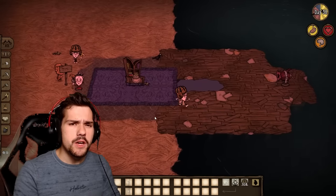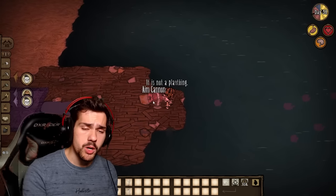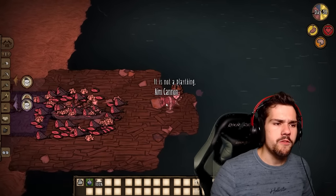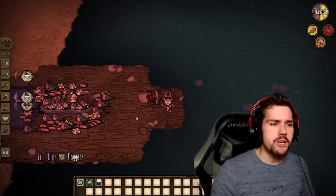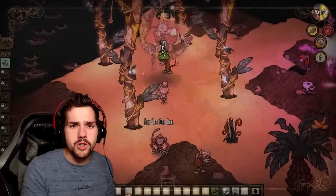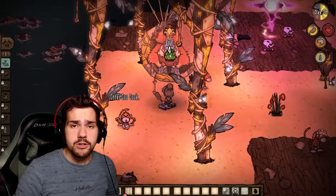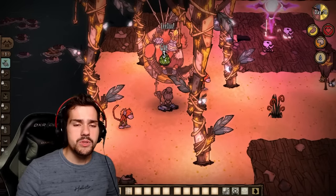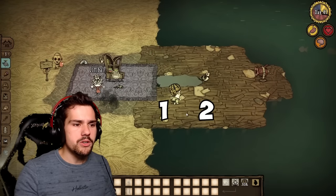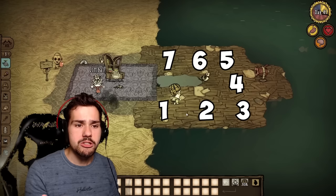Let's get started with one of the probably most powerful meat farms Wickerbottom can achieve — Wickerbottom's Fish Meat Farm. Me and the chat figured this one out. It does require you to go to Monkey Island first because you need the cannon, the cannonball, and the dock blueprints. You'll also need the book that spawns fish, a bookshelf, eight dock tiles, and at least two cannonballs every time you want to run the farm.